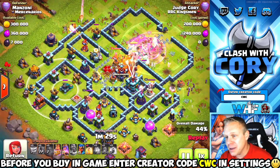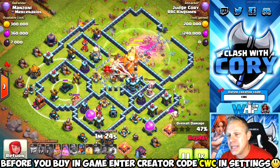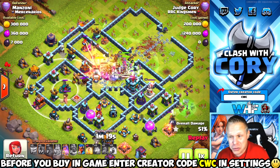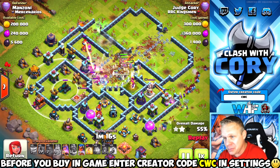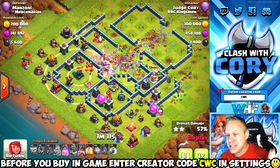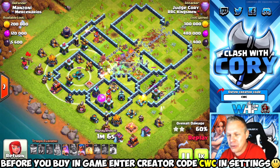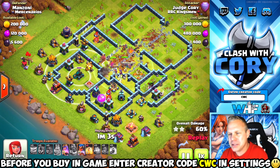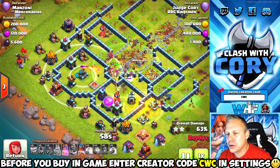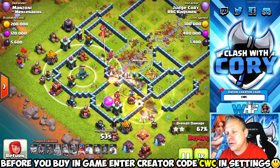The town hall is starting to fire on some of my troops so I go ahead and pop that Grand Warden ability, because it feels like my troops are going to take a long time to reach the town hall — waiting any longer and all the witches would probably be dead. Look at how many witches we've got in there, tag-teaming with the Queen to take out the town hall. We still have so many troops alive in this base. We got pigs on the bottom right and the Royal Champion right behind those pigs.